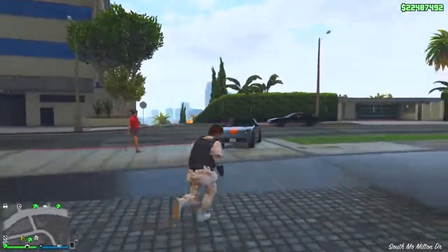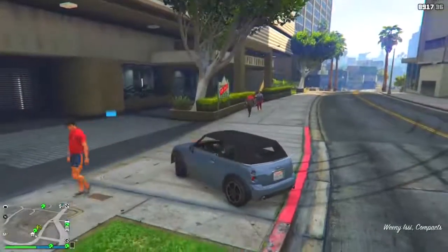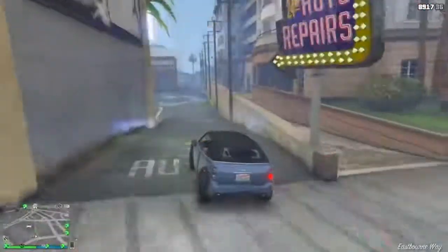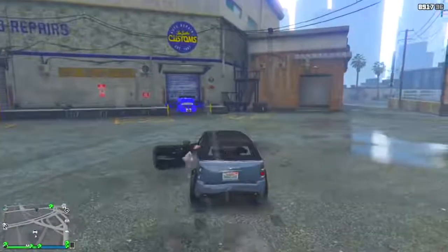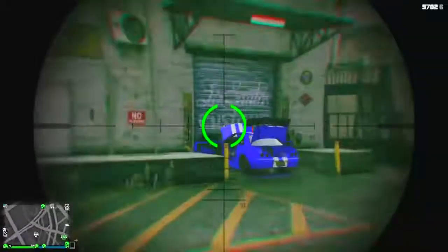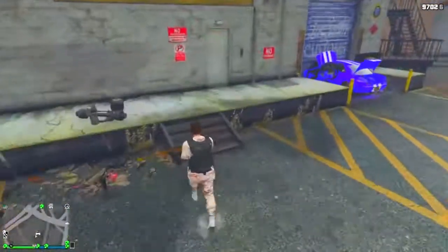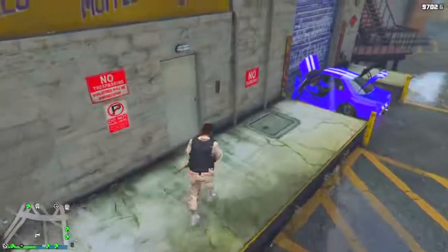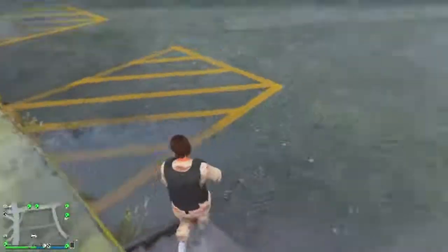Once you guys are here, get back into the street car outside and make your way back over to the Los Santos Customs shop. When you arrive, leave the street car in the parking lot, and now you should see that your expensive car is actually glitched out in the door.